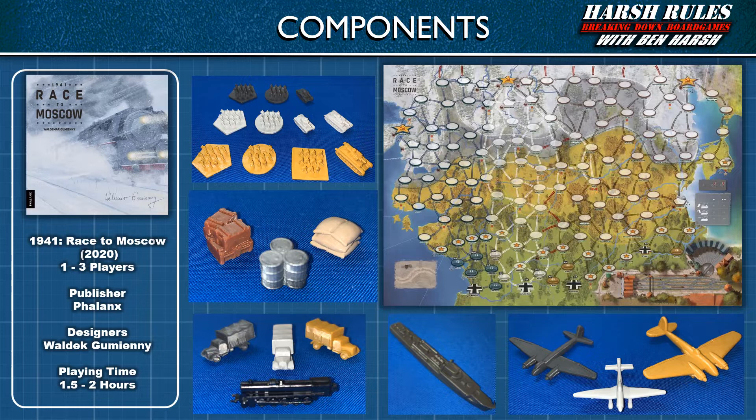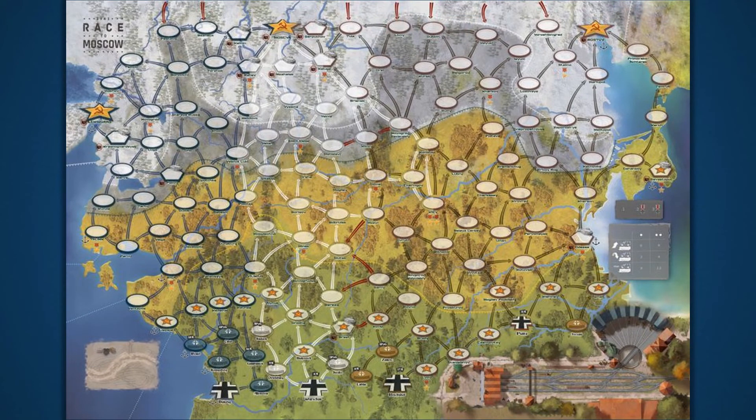Although these are prototype units, I'm sure the final game will look even better. Next, let me give you a general idea of how this game works, and then we'll look at the setup prototype. This is the prototype game board for 1941 Race to Moscow. I'm not going to cover every rule in this preview, but I will summarize the board layout and component functions to give you a better idea of how this game actually plays. With that said, let's get started.